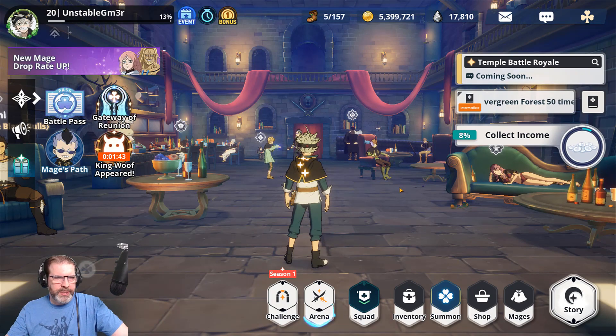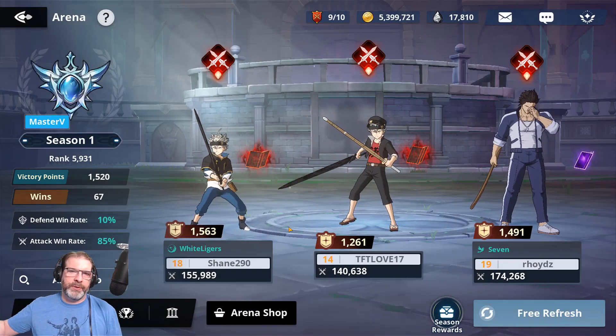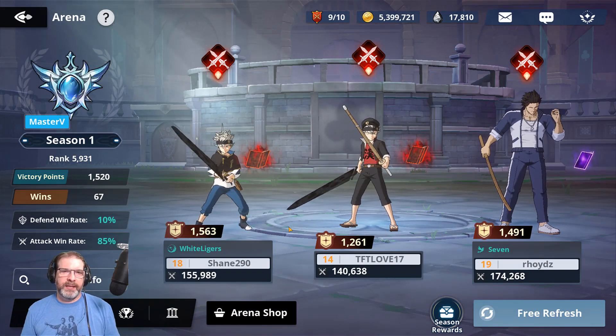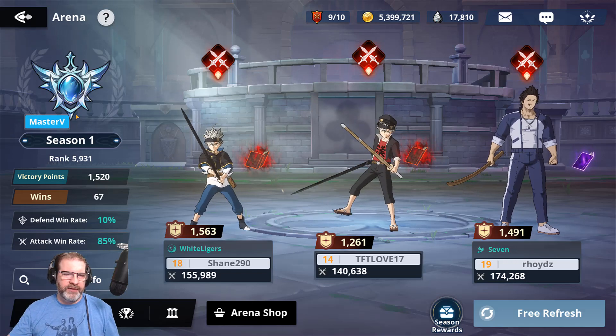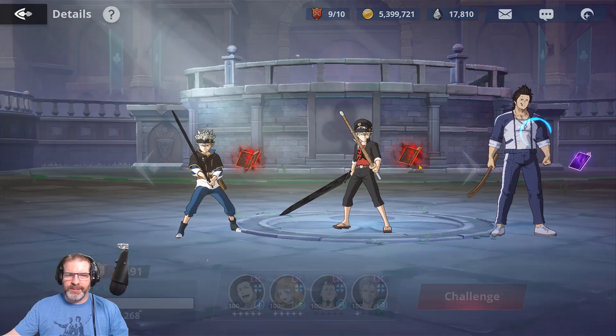First, we're going to jump into Arena. I've completed the storyline, and once you complete the storyline, it's really about pushing yourself further into the different dungeons so you can get better gear and better resources. And then it's Arena — Arena is pretty much everything. I've hit Master 5, but I'm starting to hit a little bit of a wall, and the reason for that is because of the teams. Look at these teams.